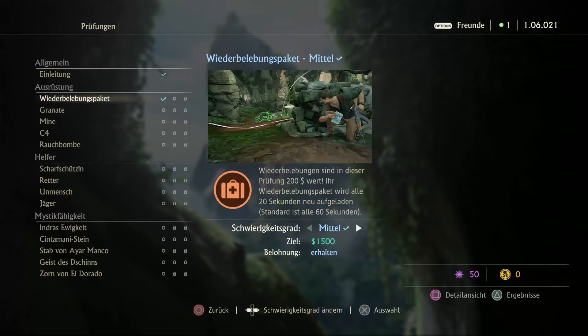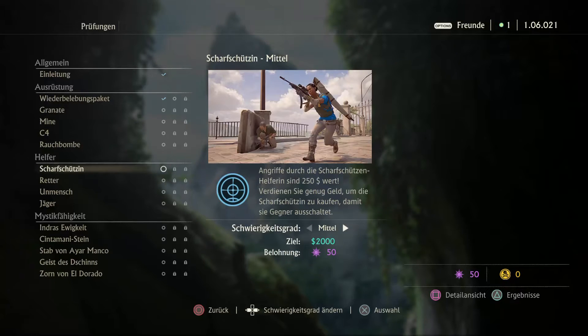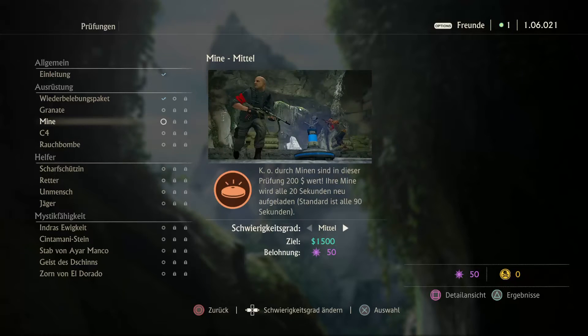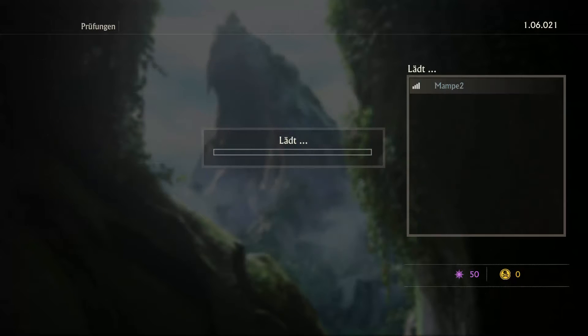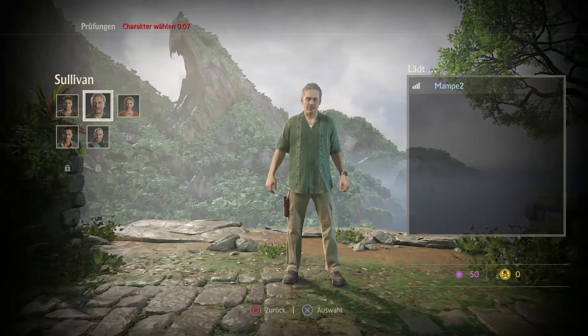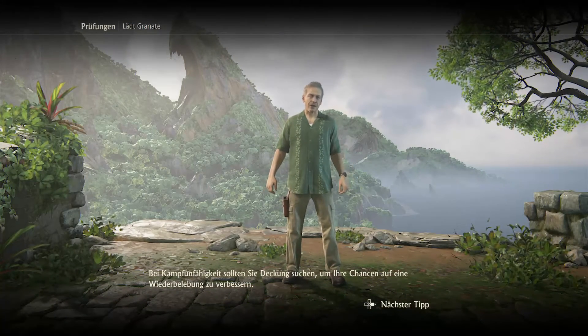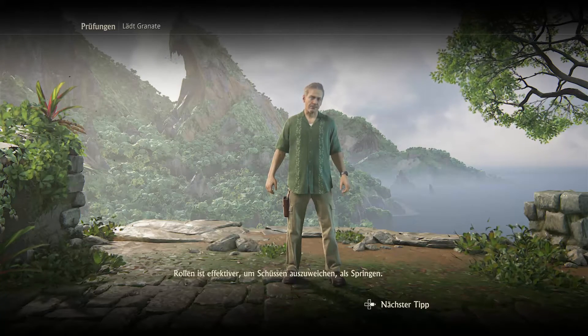So, damit haben wir das Wiederbelebungspaket. Nee, wir machen erst mal Ausrüstung. Ich glaube, auch die nächste Folge wird ein bisschen Prüfungen, das ist ein bisschen mehr Prüfungen. Dann wollte ich noch einen Schnupperstammel mal rein, dann wissen wir, wie es allgemein geht, und dann gehen wir mal rein. So, Angriff, Unterstützung, Sturm - Angriff natürlich, immer Angriff. Diesmal nehmen wir den Sully. Richtig, eindeutig. Immer der Schnurrbart ist schuld. Rollen Sie effektiver, um Schüsse auszuweichen. Ja, hätte ich auch gerade machen müssen.